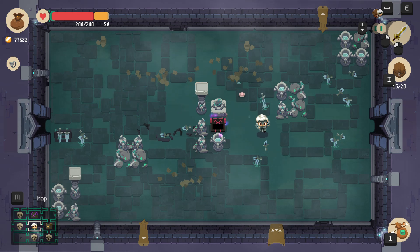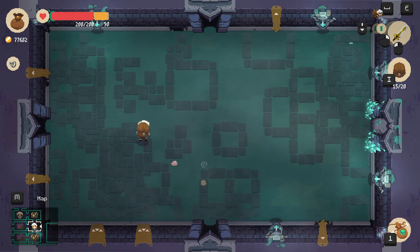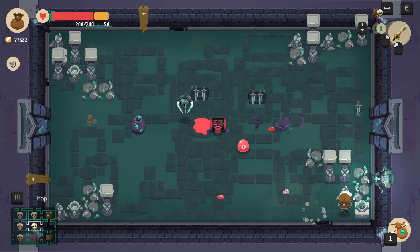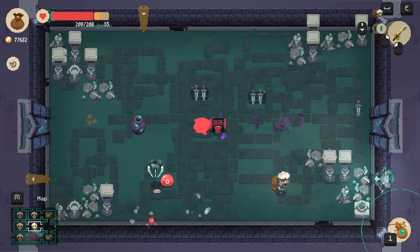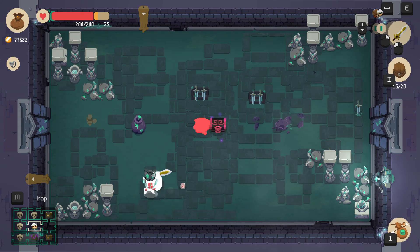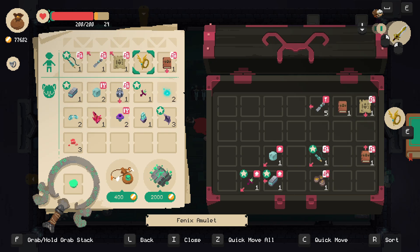Let's go to the right, go up, go left. Got hit several times — ow, ow, ow. Alright, okay. Open this chest — ooh, Phoenix amulet! Now we're talking.